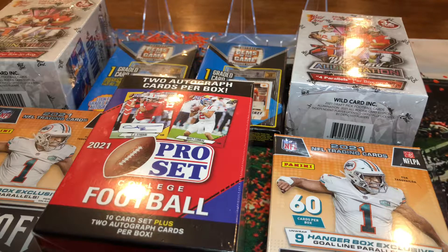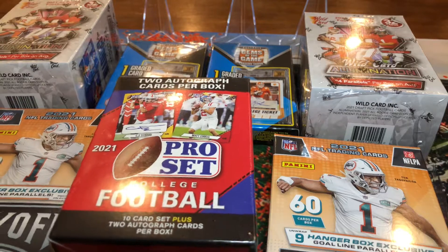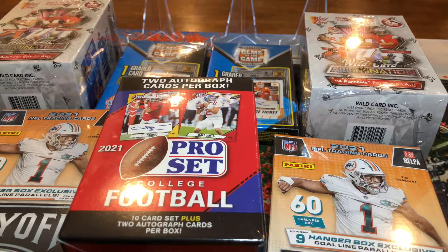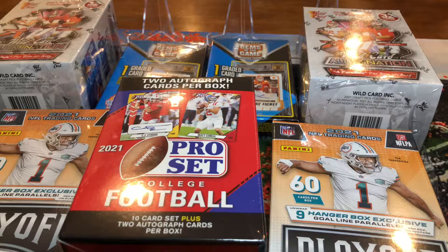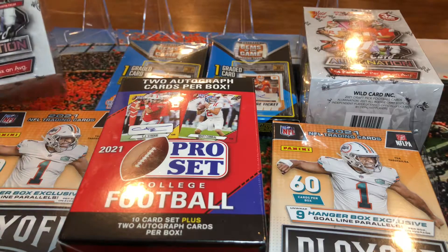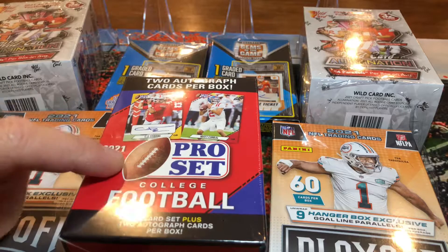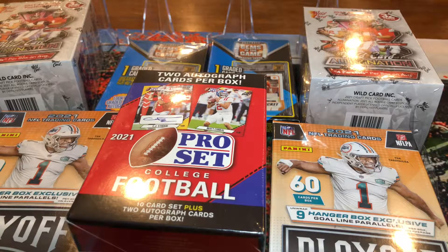But we happened to go to our Walmart last night right before a snowstorm — a snow squall they call it — and we managed to land pretty much all of this. This is the first time, especially on a Friday evening at like six o'clock, that our Walmart had tons of product. It probably would have been picked through had there not been a snowstorm. We scooped up some Wild Card Illumination and some Pro Set we had picked up the week before for $37.